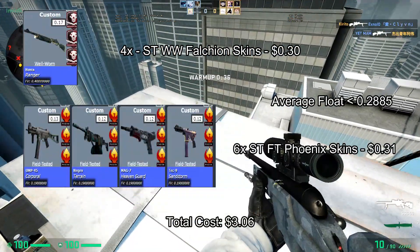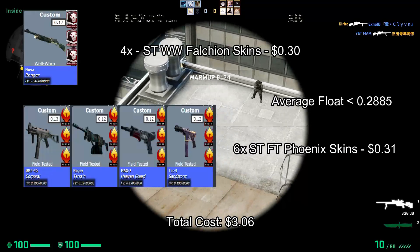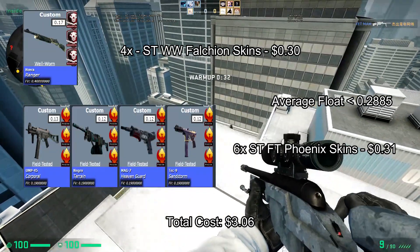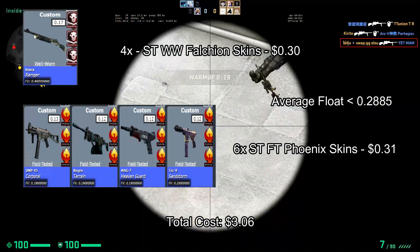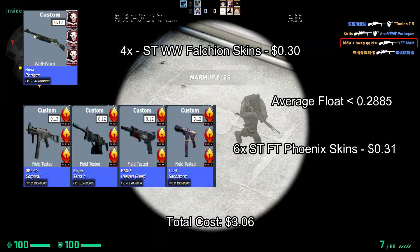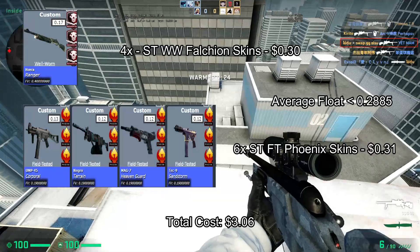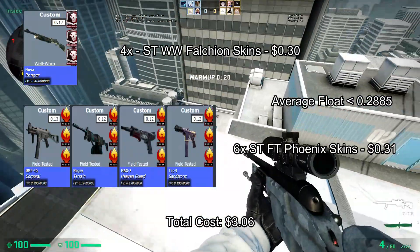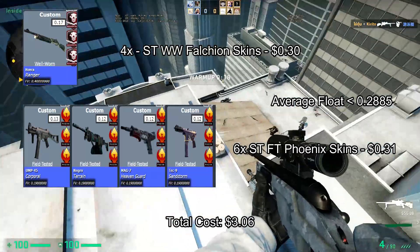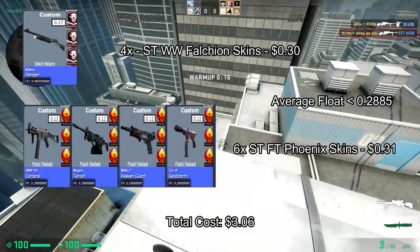For our first trade-up, we will be doing a stat track mix of four well-worn Falchion skins which will cost $0.30 each and six field-tested Phoenix skins which will cost $0.31 each. The average float must be less than 0.2885 to get good wear outcomes on most of the outcomes. The total cost of this trade-up will be equal to $3.06.